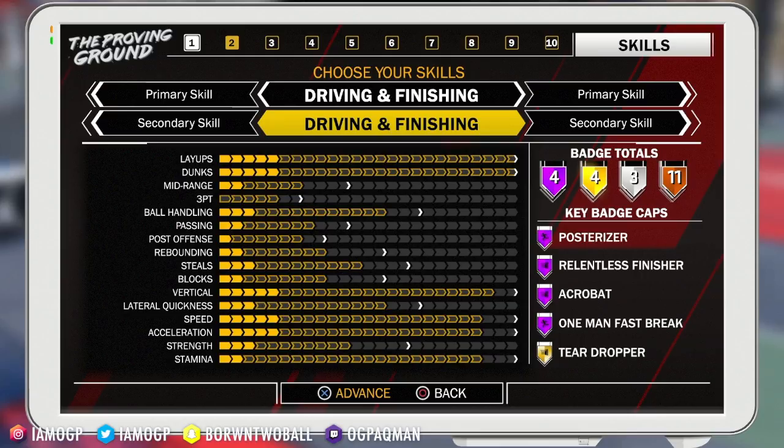This guy is a highlight reel on the fast break — like LeBron James in transition. His dribbling will be a 14 to start, 17 after cap. Now we all know the shooting flaws, but we're not worried about shooting — we're worried about getting to the rack. You won't be able to speed boost because the ball handling bars are too low, but this is a great build for playing passing lanes and driving past defenders to dunk. If you're building this, let me know — I want one of these guys on my team.